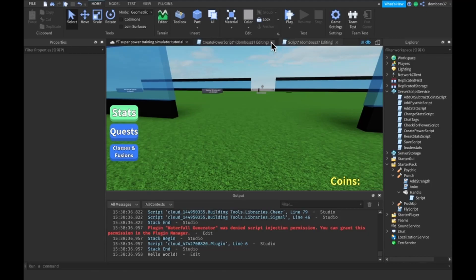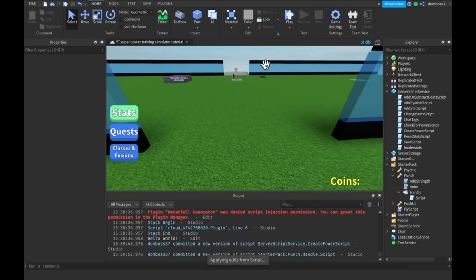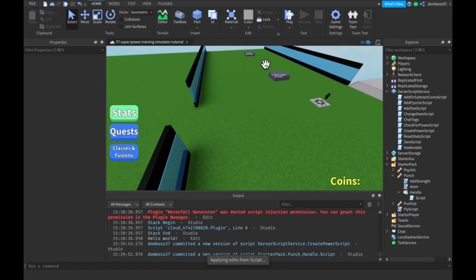Hey guys, TSL here back with a brand new how-to-make-a-game-like-Super-Power-Training-Simulator video. In today's video we will be making the Damage Reflection Power Up, and that's actually it. So let's get started with the video.